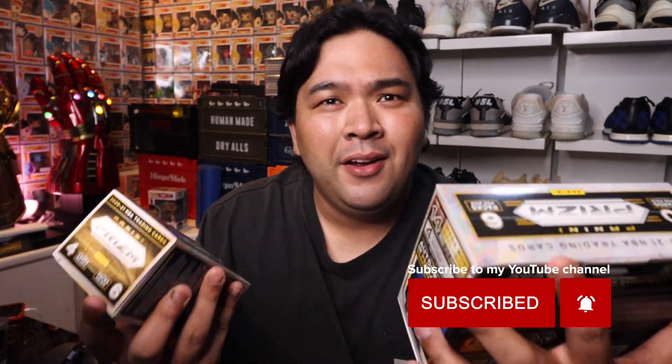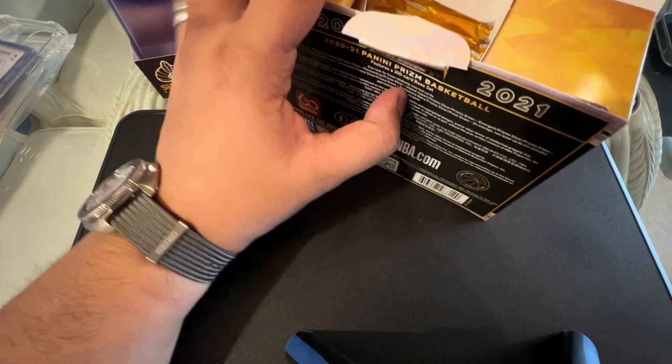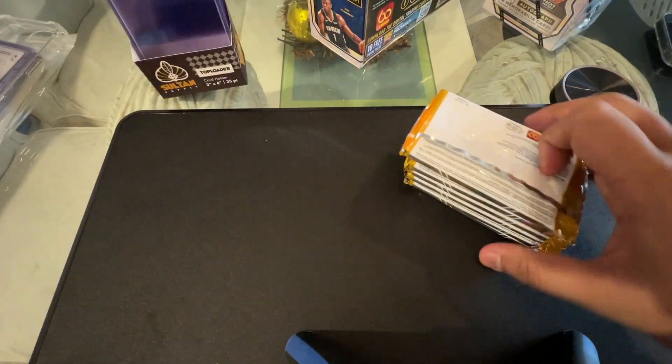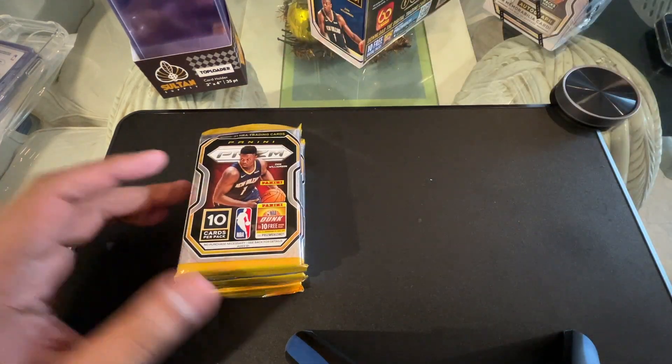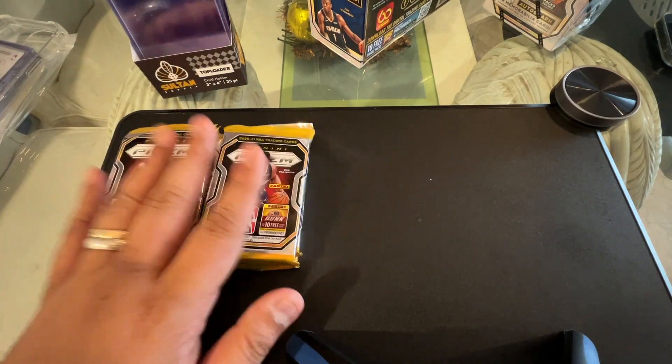For today's episode I'm going to unbox two boxes — we have a Prism mega box as well as a Prism blaster box. We'll pop them open, rip open the packs and check out what we get. Hoping for a nice LaMelo Ball or maybe an Anthony Edwards card. Welcome to this new channel of mine which is dedicated to cards — if you came from my main channel, shout out to you, salamat for the support.